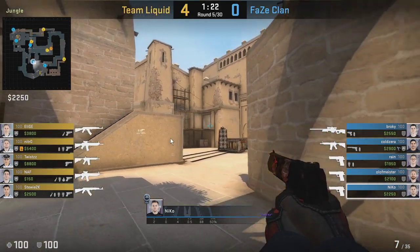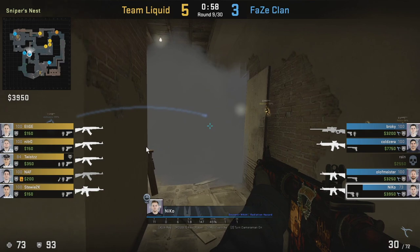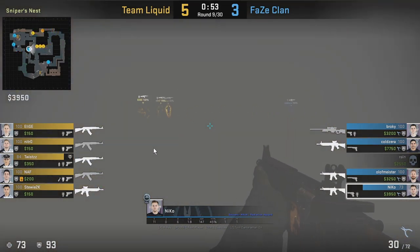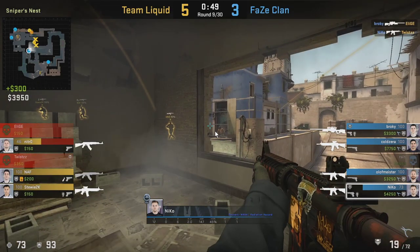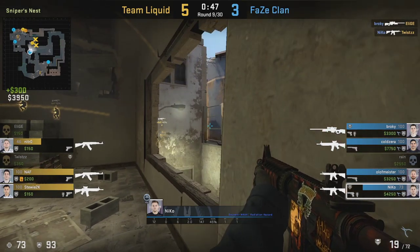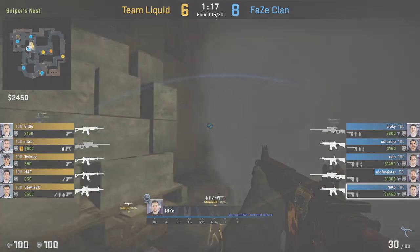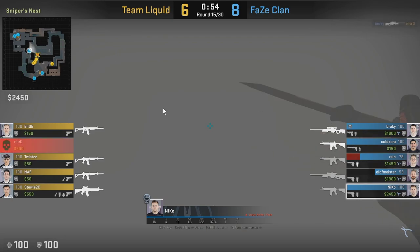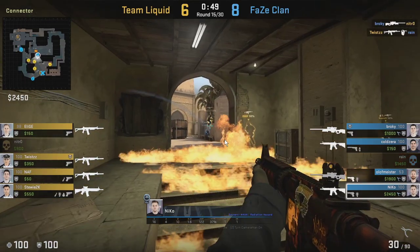Niko drops the smoke towards the bottom connector and sometimes makes his way towards the window. The plays he has from window are interesting — he goes into the smoke and just waits for it to fade before making his move, timing it so that as soon as it fades he has an opportunity to fight. Here we see him go towards catwalk as soon as the smoke fades and Niko gets an angle on Twist and takes him down. Similarly, he hides behind the smoke at window and as it starts fading and enemies move up towards connector, he pushes through the window smoke down towards the bottom connector to find the flank.